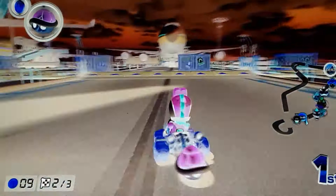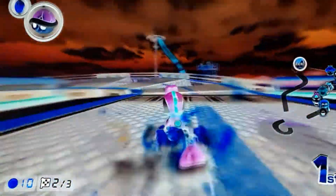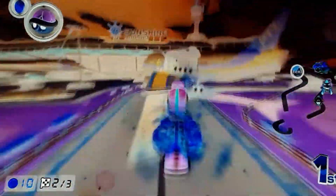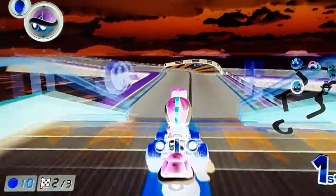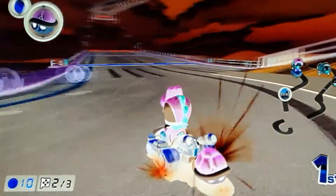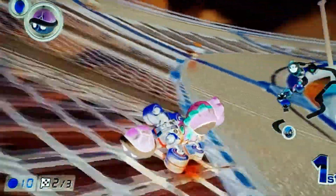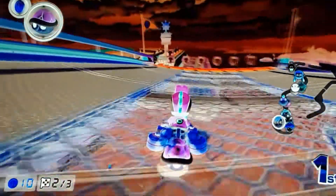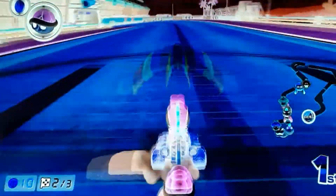I didn't realize — what would Baby Park look like? Oh god. What drives me crazy is the boost panels are usually red, so I associate that with red. The flying panels are usually blue. But they're like switched. So all the flying panels are red like a boost panel, and all the boost panels are blue like a flying panel. And it's just weird.